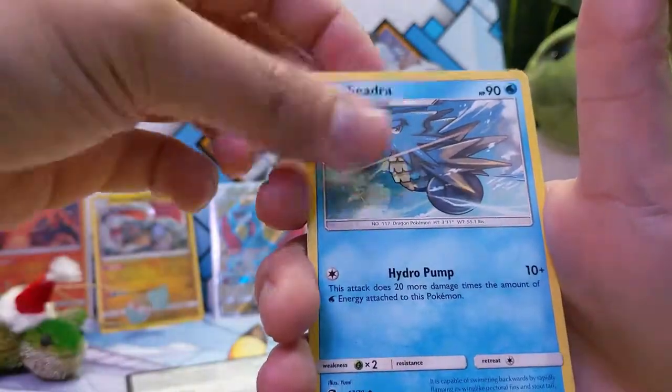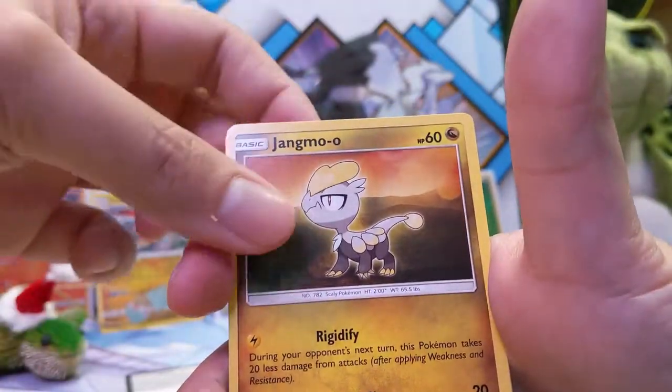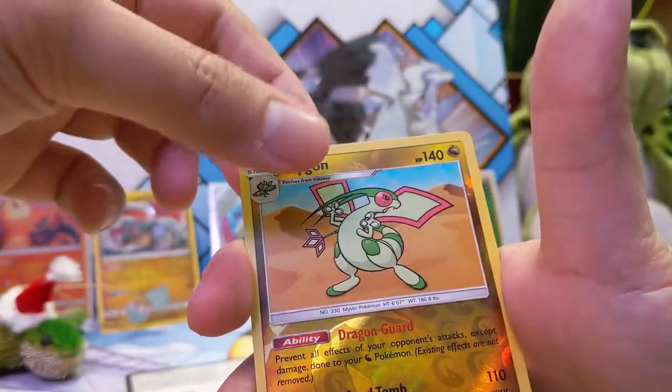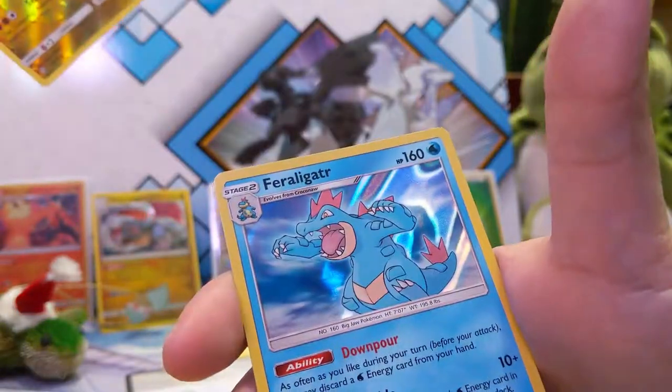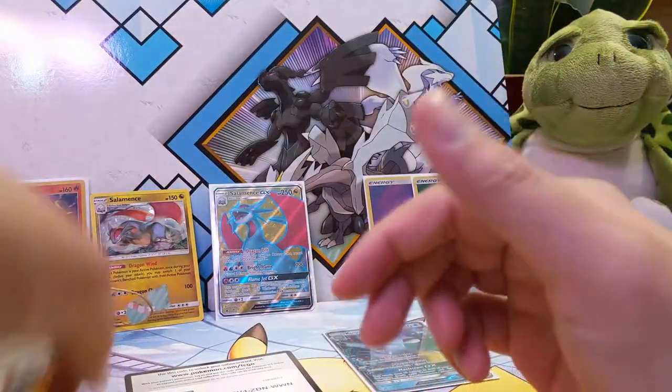Pack three: Dharmanitan, Cidra, Bevis, Corsolla, Changmoo-oh, Totodile, Dratini, Flygon reverse, and a Feraligatr. First dud of a pack — the other two were pretty good.